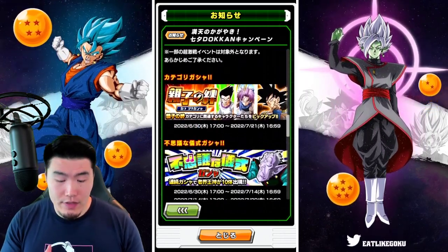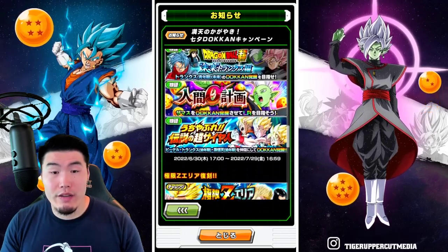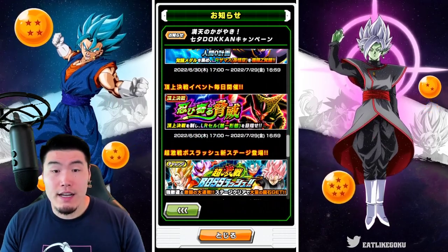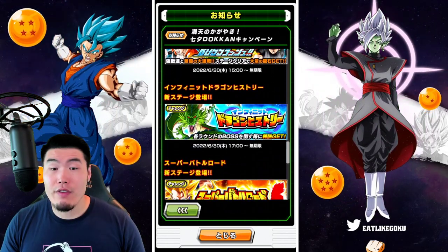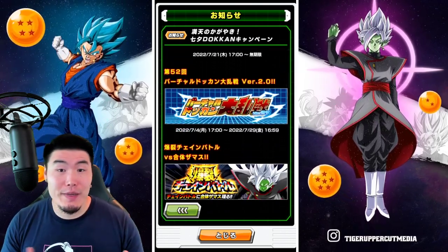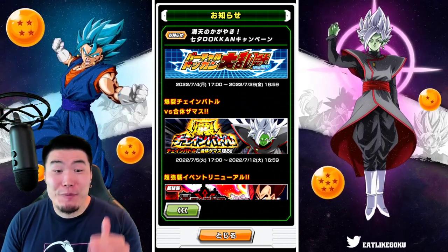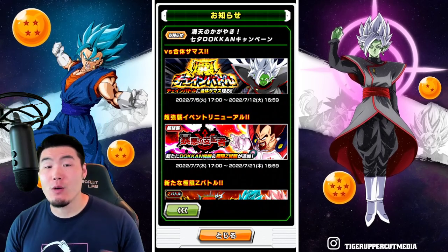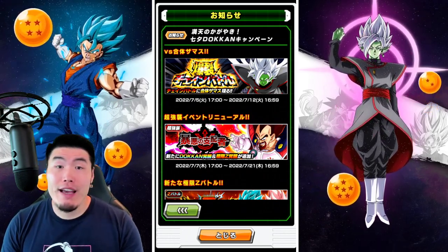And then of course all the Dokkan events are available. We have a category summon — which is trash, so don't summon on it — and the Elder Kai banner. A bunch of story events are returning relevant to the theme of the celebration, which is Future Saga. We have a couple of Extreme-Z areas returning, the Prime Battle for LR First Form Cell coming back, a new stage of Boss Rush, a new stage of Infinite Dragon Ball History, new stages for Super Battle Road, a new Battlefield or Ultimate Clash, and an Explosive Chain Battle featuring Zamasu himself. And we have the renewal of the Strike Event for King Vegeta with his Dokkan Awakening, and I'm assuming Extreme-Z Awakening as well — a viable King Vegeta in the game, not something we've ever had.